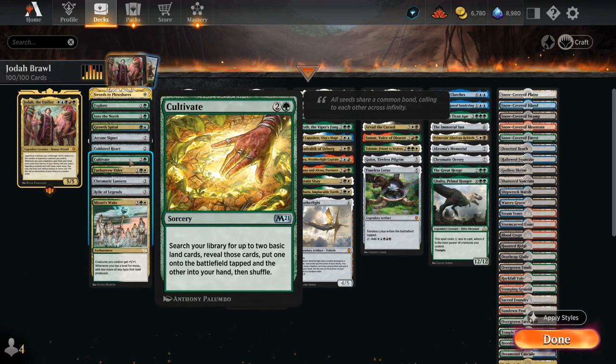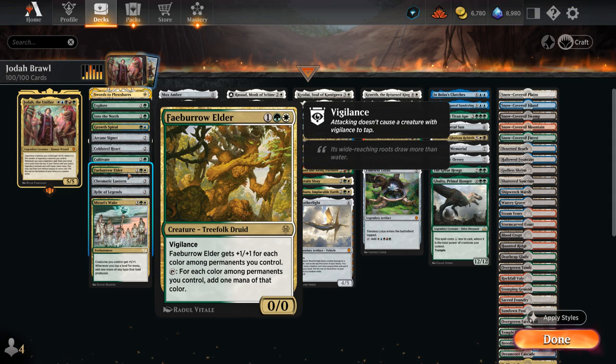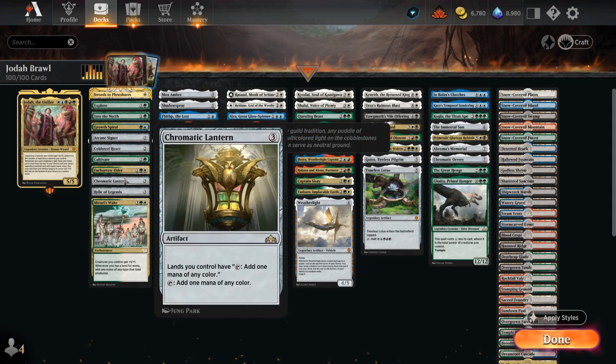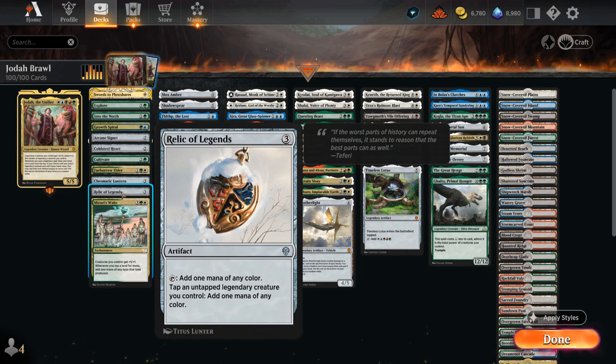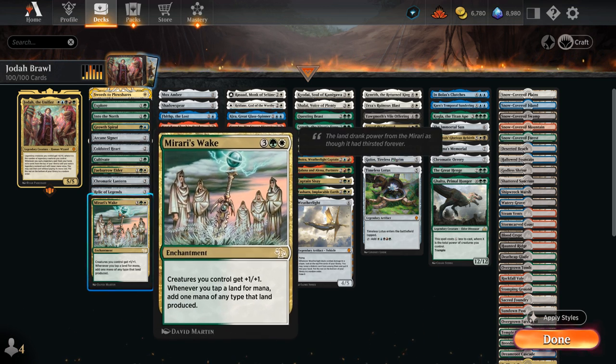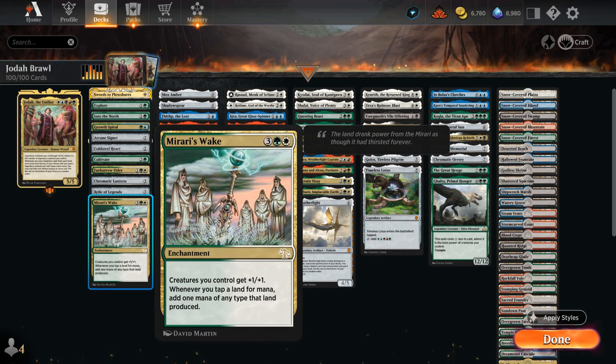We've got Arcane Signet and Cold Steelheart as ramp artifacts, Cultivate at 3-mana, and then Febura Elder can potentially make 5 mana alongside Jodha — excellent for helping us double spell. Then Chromatic Lantern, great in any 5-color deck, as well as Relic of Legends, an amazing new addition from Dominaria, making 1 mana of any color and able to tap an untapped legendary creature to add 1 mana of any color — ignoring summoning sickness. And Mirari's Wake doubles the mana our lands produce, giving the team plus 1/plus 1 as well.